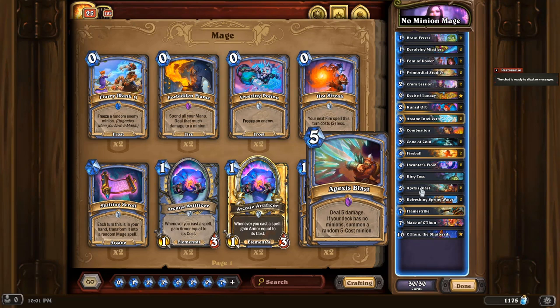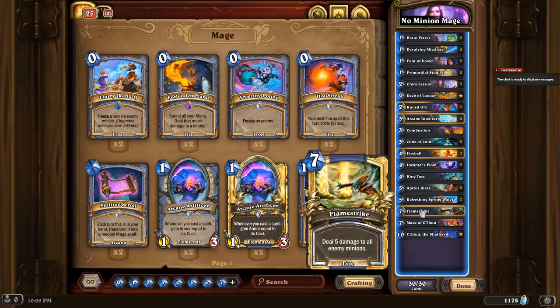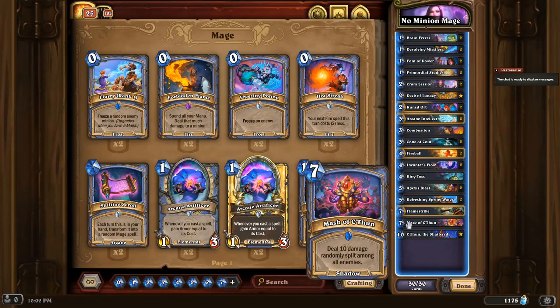In case we get into sticky situations with a big minion on the field, we can deal five damage. If your deck has no minions — which this deck doesn't — we also summon a random five-cost minion, which is great for putting something on the field. Flamestrike allows us to clean up the field when we get into a problematic situation, dealing five damage to all enemy minions. In addition, we have the ability to deal ten damage randomly split amongst all enemies, helping us clean up the field when it gets cluttered.